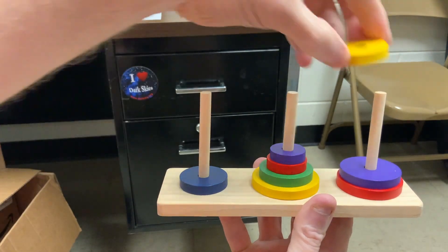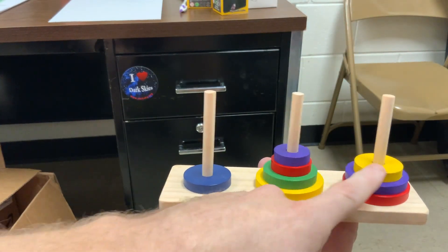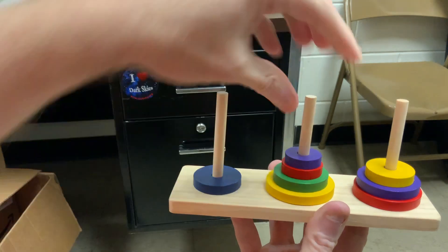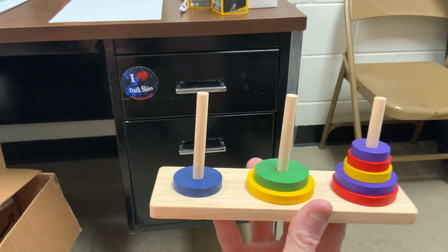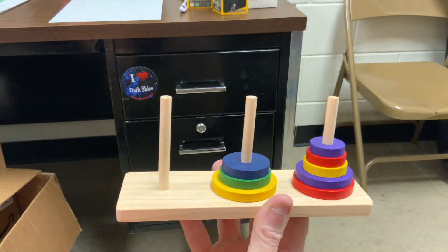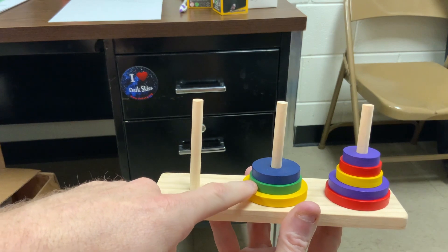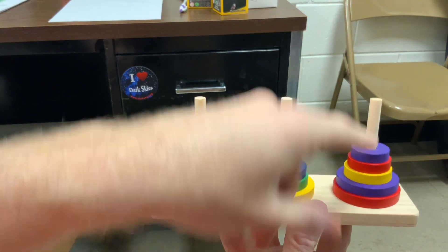Okay, this allows me to move the smaller yellow. And now these top two need to move over from second post to third post. I've got the first and third to work with: third post, first post. Now I can move this blue one over to here. Okay, these top three need to go from third post to second post. I've got first and second to work with. Watch the progression: second post, first post, second post.